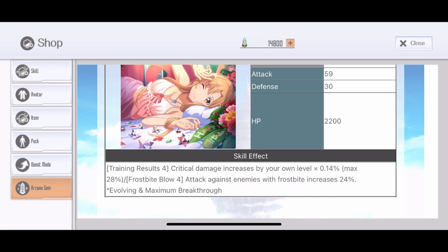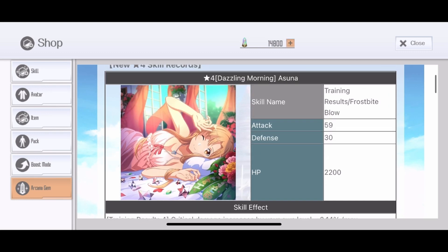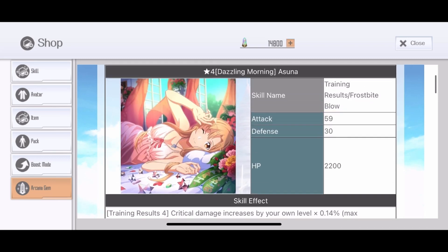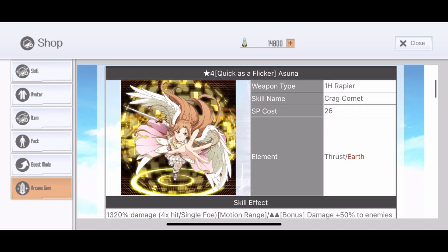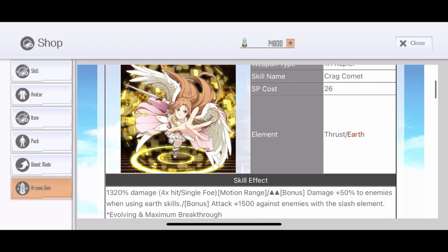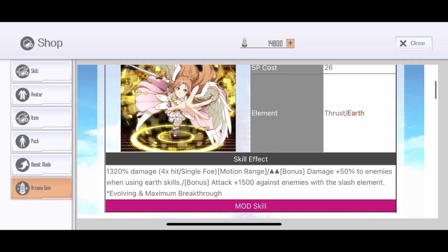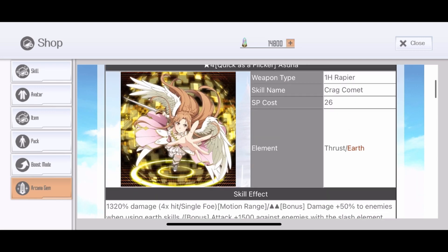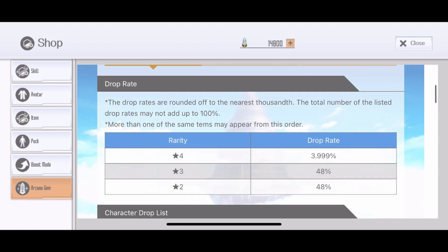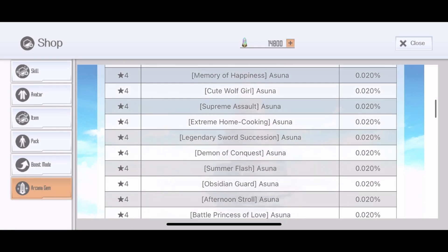We don't know when they'll do that. Frostbite below 4 — attack against enemies with frostbite increases by 24%. That means you're getting your attack increased by 24%, so not bad. Then we have Quick Flicker Asuna, which is a mod skill with earth element — 1,320% damage, 4-hit single foe. Bonus 3% when enemy uses earth skill, and attack 1,500 against enemies with earth element. Pretty good, very useful, similar to the newest rapier skills.